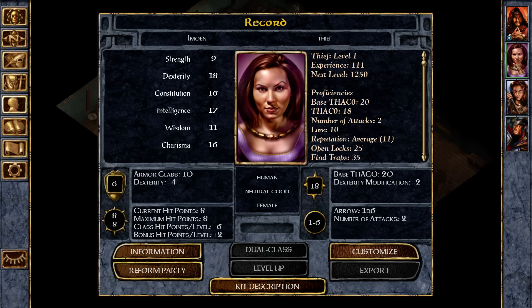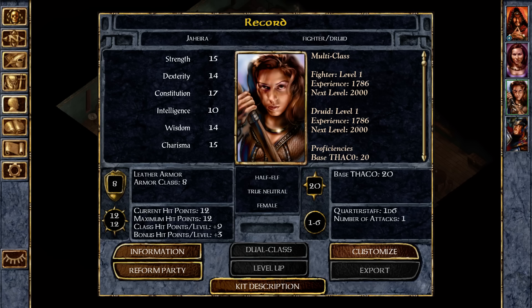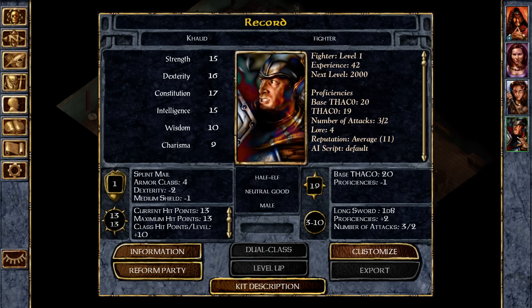Now let's take stock. We've got our thief, Imwin, who I don't think we need. We've got Jahira, who's a fighter druid and is actually not bad. And then we've got Khalid, who's a fighter — theoretically not bad either. He's got decent constitution, high dexterity, so he should actually be relatively tanky.